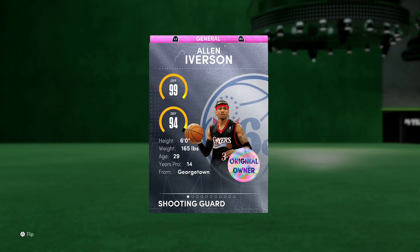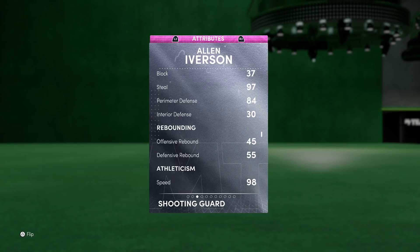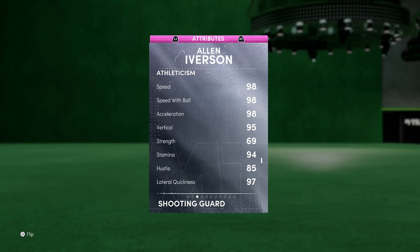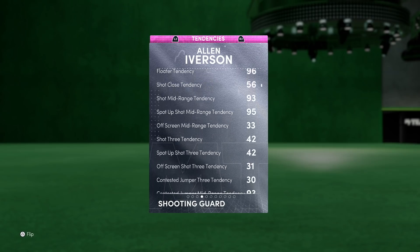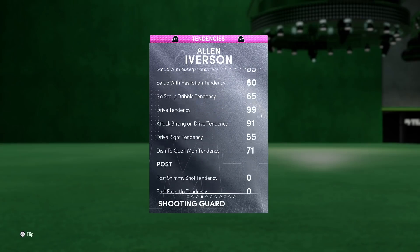99 offense, 94 defense, six feet tall — the stats are almost exactly the same as the old Pink Diamond, which isn't necessarily a bad thing. The only differences are this one has a higher three-pointer by two and higher speed by one — so 98 speed instead of 97 — and a 97 lateral quickness instead of 95. Other than that, on paper it's almost exactly identical, and the same goes for the tendencies.